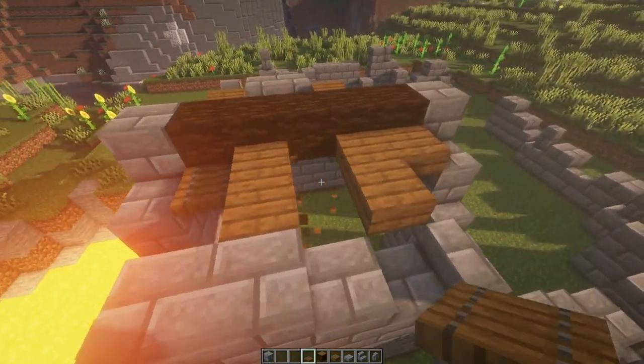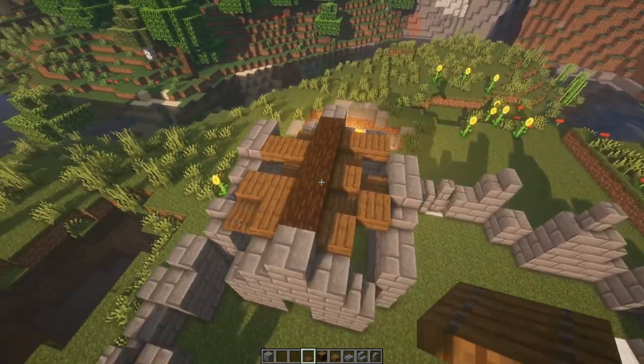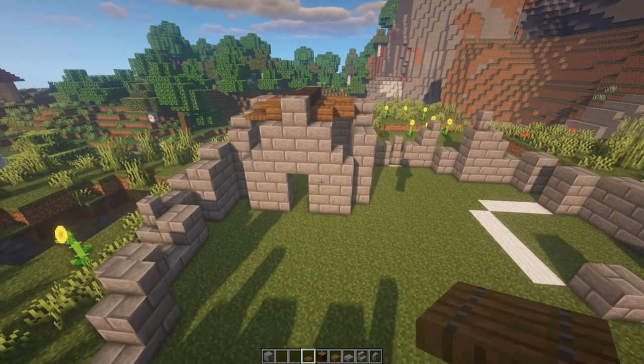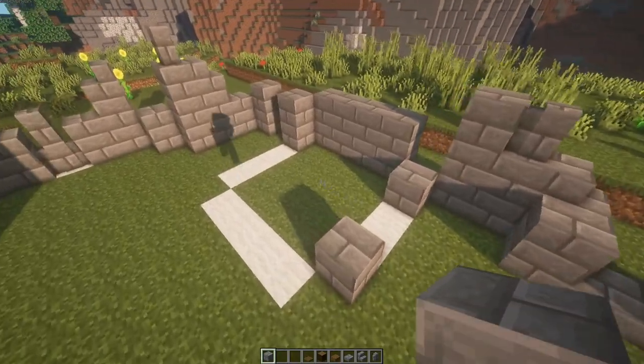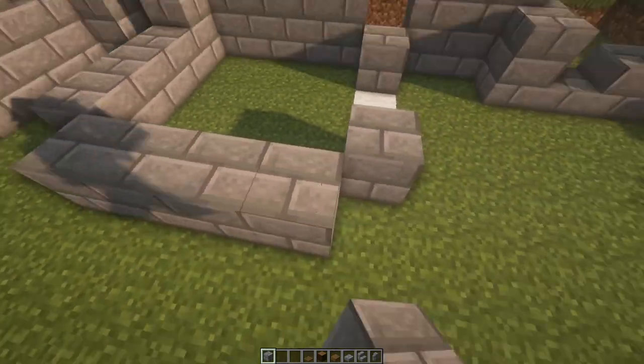Adding in some trap doors — different directions also help. And there's our ruined roof and our quote-unquote house. The final structure for this base: we're going to build up the tower. The tower is going to be right over here.